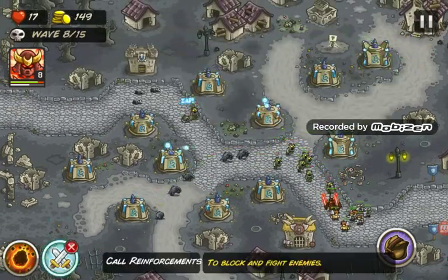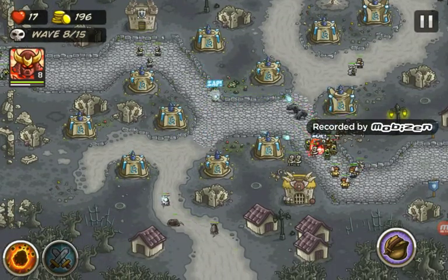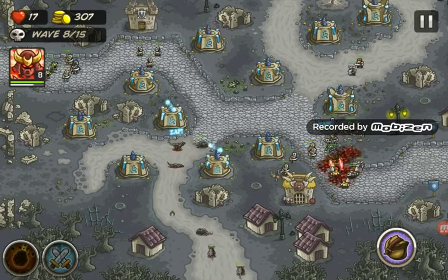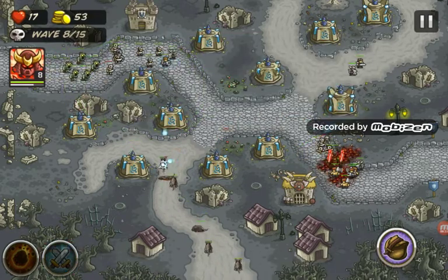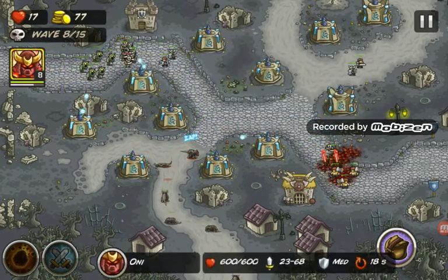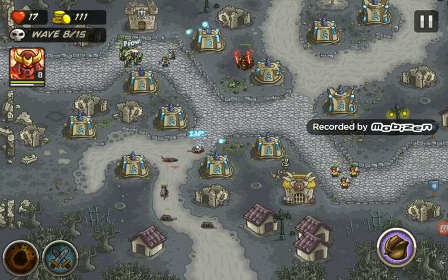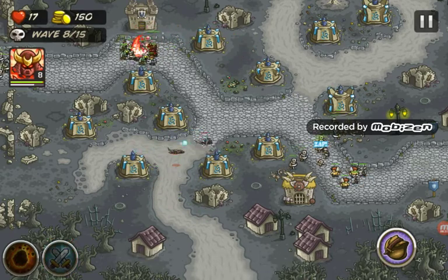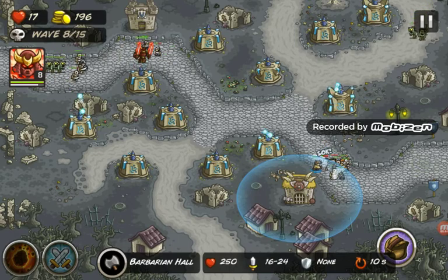He just killed quite a few guys there. We have a rain of fire right now and we're gonna have to use it because there's gonna be too many guys down there - it's really annoying. The rats are really easy to kill so they're dying quite quickly. Some skeletons - quite a few skeletons. We're actually stopping them quite easily now.